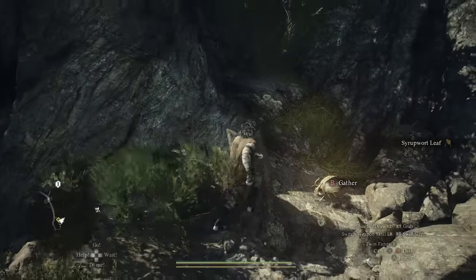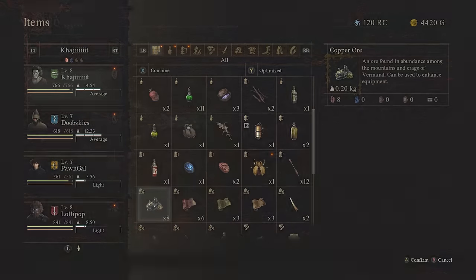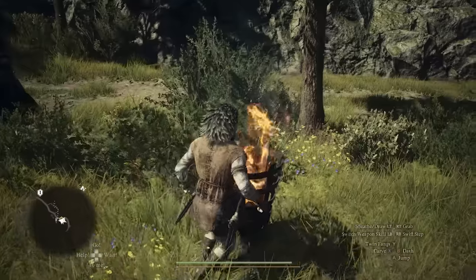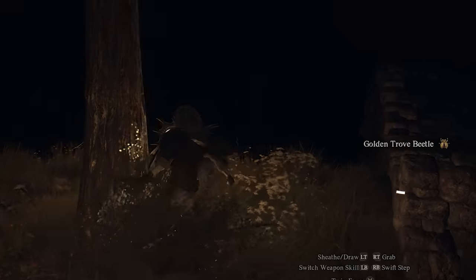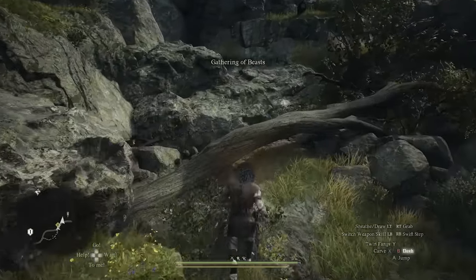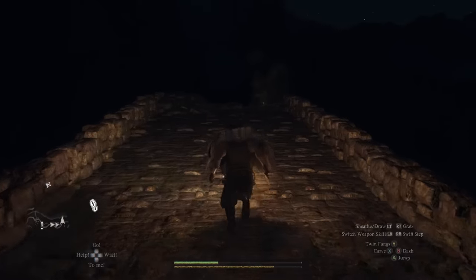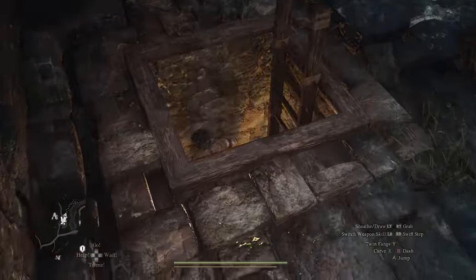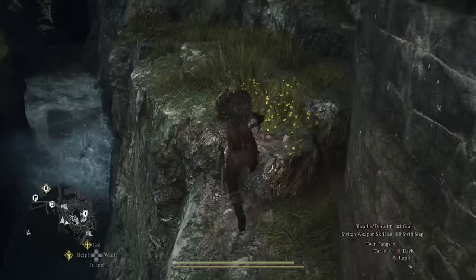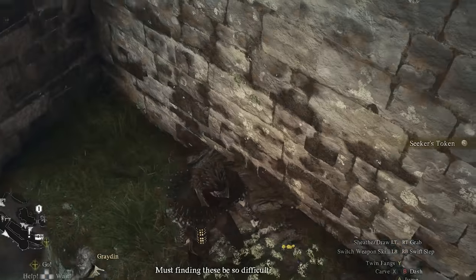Mistake number thirteen is overlooking golden throw beetles and seeker tokens. Golden throw beetles give you 0.15 kg of additional weight capacity — you might disregard them, but the world is ridden with them, so cumulatively you will get huge amounts of extra weight capacity that helps tremendously with your encumbrance rate. Seeker tokens are tied to a bunch of rewards, some of which can be really good starting as early as the reward requiring only five tokens. They are hidden — sometimes very well hidden — to the point you have to investigate every nook and cranny of the map to find them consistently.